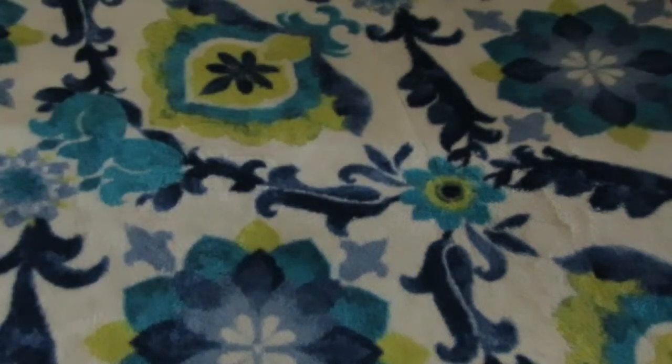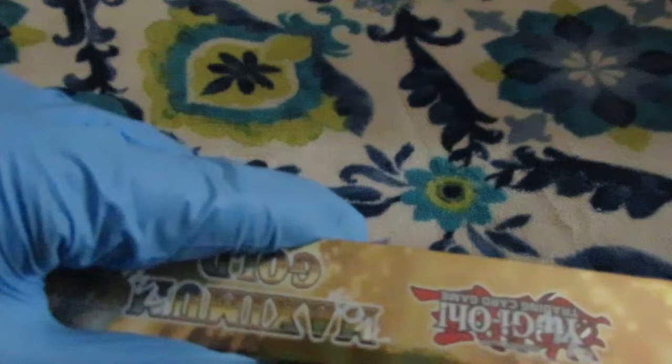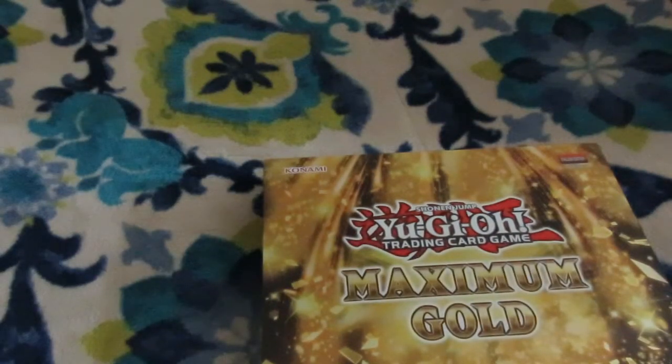Three-fifths of the way through. Box number four. Very disappointed I haven't picked up a single Kitchen or Nurse Dragon Maid, and I would like to get two of those. Seriously, Konami — if you guys short-printed the Dragon Maids again, that would look really bad on you. Forty dollars for copies of Kitchen? That's insane.